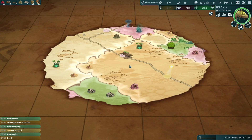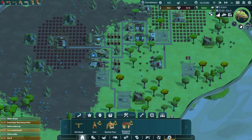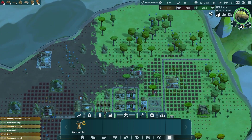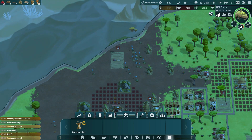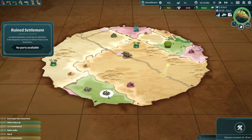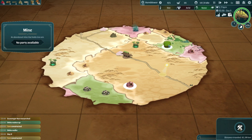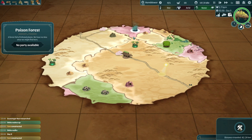Onbu got to choose his direction because we weren't able to influence him. Now we have a new tab — Exploration — and we've got the Scavenger Hut. We need to build it along the edge because we'll be sending villagers out to explore the map. This will let us send villagers to points of interest where we could find desperate survivors, leftover food, iron ore, wood, mushrooms, or water.